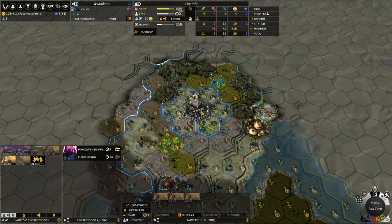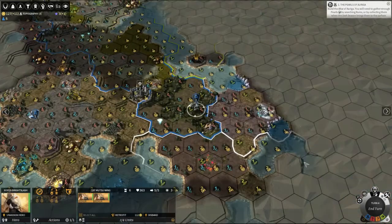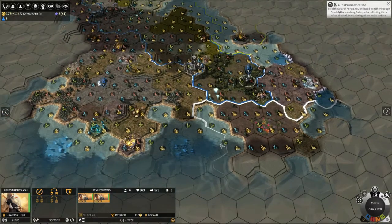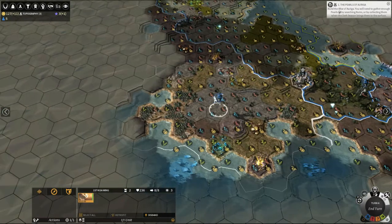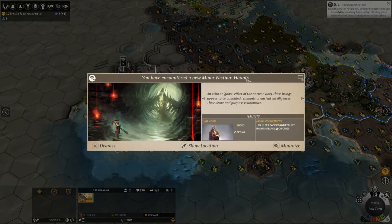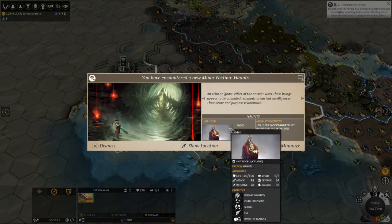Pop our Public Library into the queue — a couple of turns yet before we can actually grow. There's our hero. We don't have parlaying yet, so there's no point rubbing up against these guys too much. You can just fly over the water with the skyfin — that is nice. Flying units — haunts!